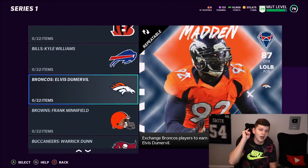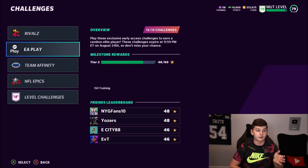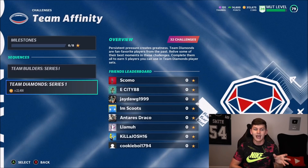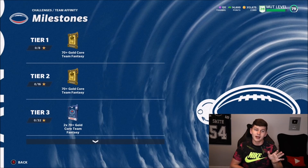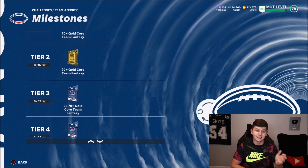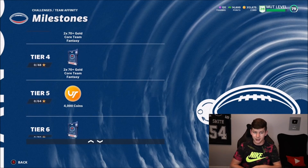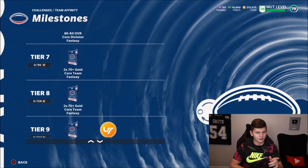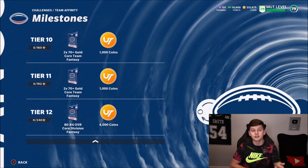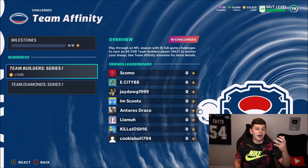Those are the actual team diamond players. Once you complete all the sets, every set you do you'll get a collectible, and that's how you use the collectibles for the Barry Sanders set. Now the solo challenges are live. For the milestones: at 8 stars you get a 70-plus gold core team fantasy pack; at 16 stars the same; at 32 you get two 70-plus overall gold core team fantasy packs; tier 5 gives 4,000 points; tier 6 gives an 80-to-84 overall; and further tiers give additional 70-plus and 80-to-84 overall packs.